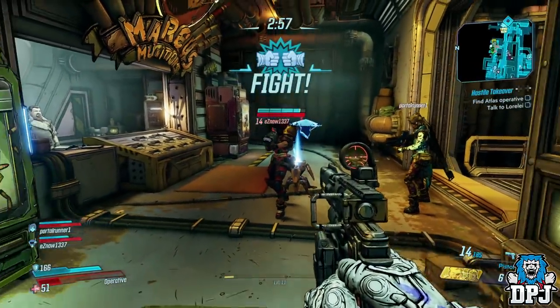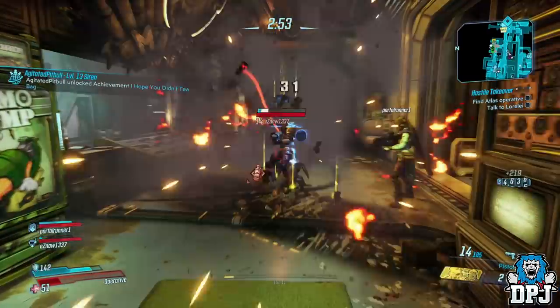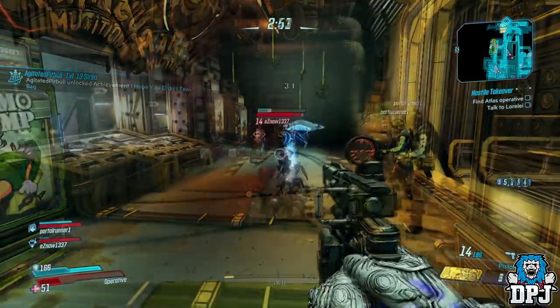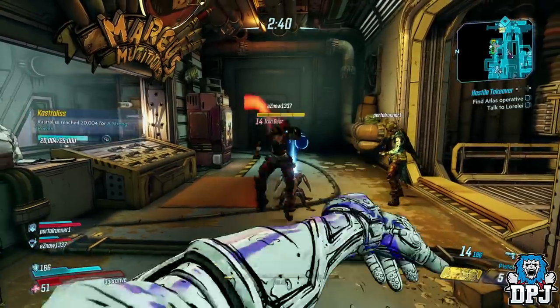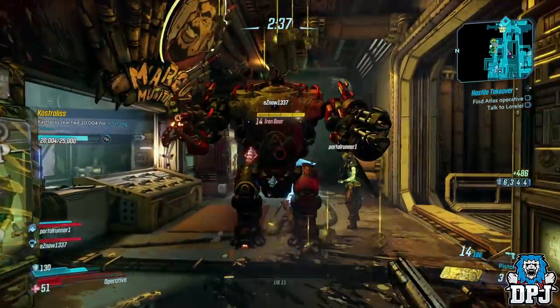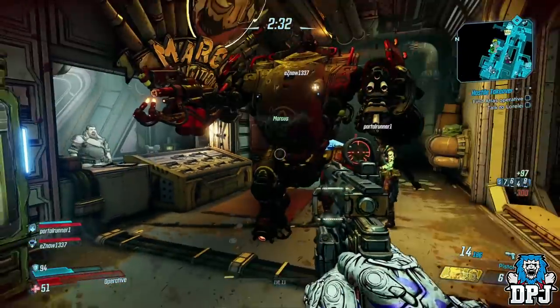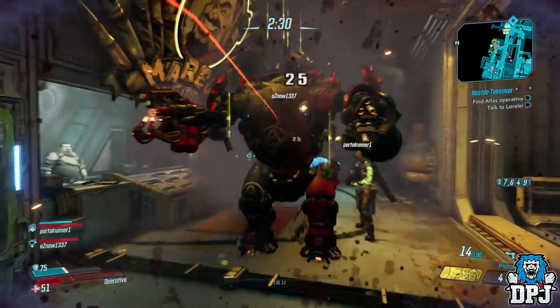What you want to do is duel right next to the ammo dump. When the duel starts, have Moze jump in her mech. Then all you do is simply throw grenades at the mech and away you go earning that money. When you are out of grenades, turn to the ammo dump, restock, and you can basically do this for as long as you want, earning loads of money — up to or even more than 20,000 per minute.